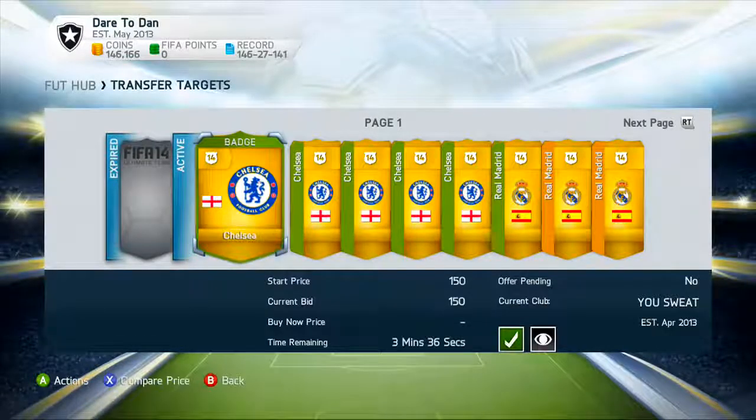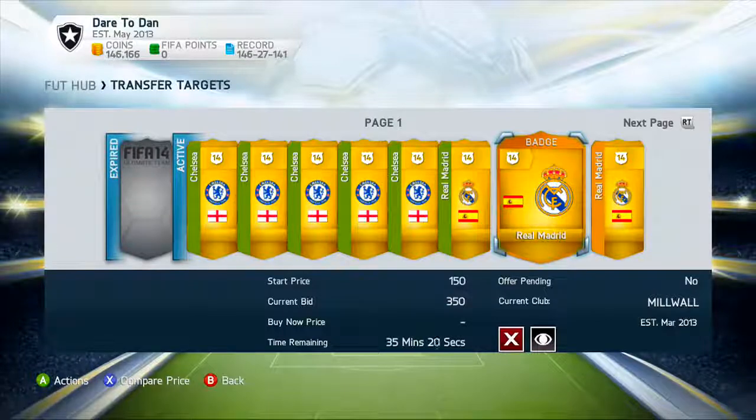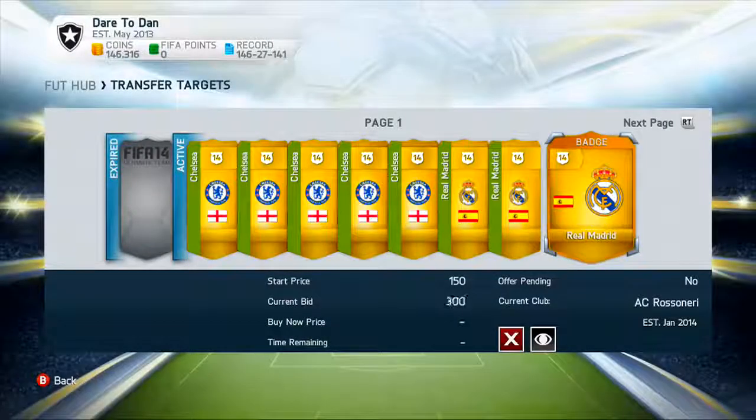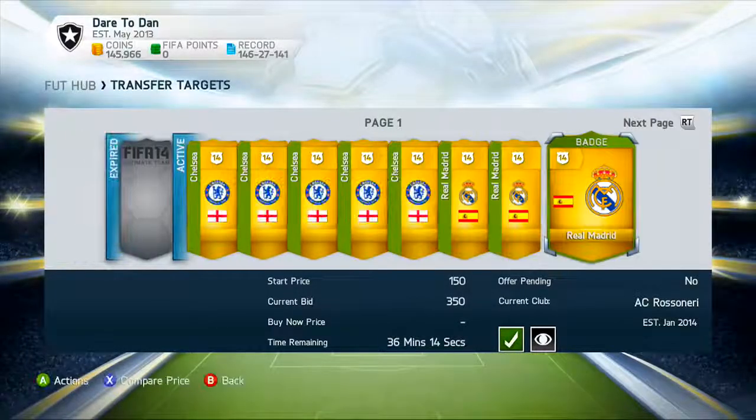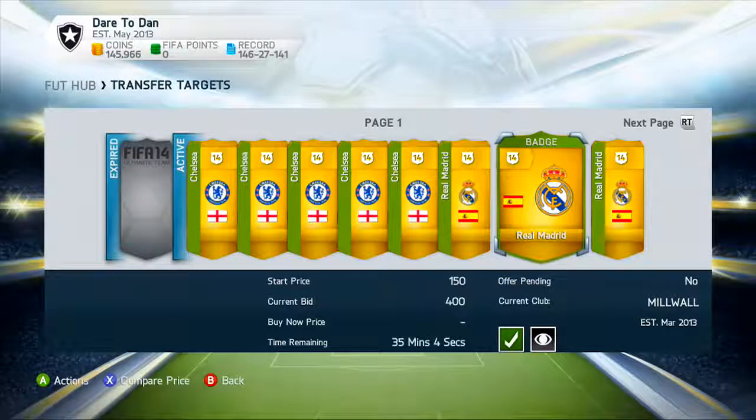Let's check if we've won any badges yet — not yet, but we're winning quite a lot. This one has about three minutes left. The Real Madrid one has been outbid to 350 — I don't mind going higher since the cheapest buy-now is 750. If you get outbid, remember: cheapest buy-now times 0.95 is the max you should bid to avoid a loss. Smash 100 likes for the next episode, share if it's helpful, and I hope you enjoyed it. My name's Dan and I'm out — peace.